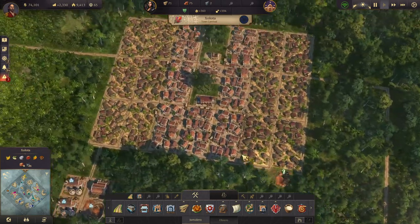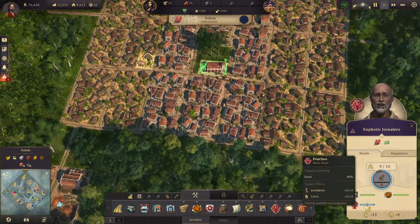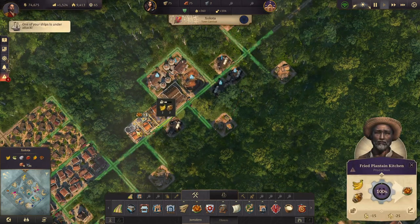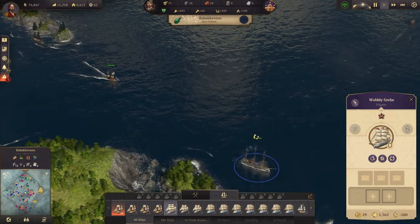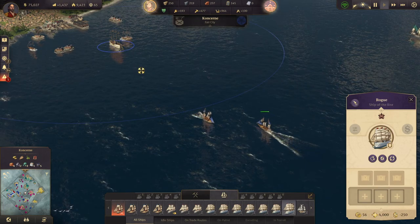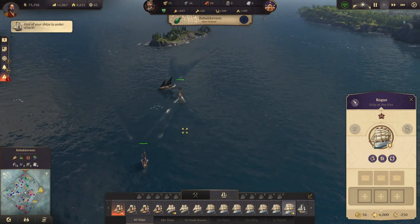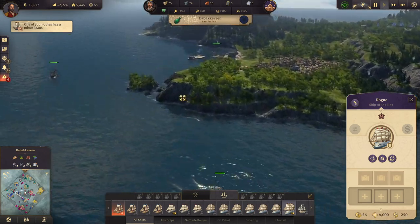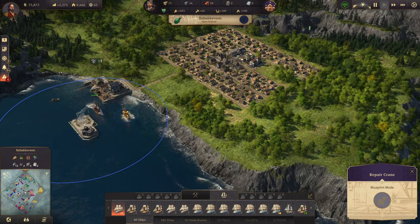Ships keep being under attack. Let's upgrade if we can — we cannot; we're missing some alpaca, some ponchos. Ship under attack — Jesus Christ. You didn't pick anything up before it was gone. We're going to need to do something about these pirate ships. Ships should get repaired every time they're loading and unloading. We need to build this — it's missing just one steel beam.